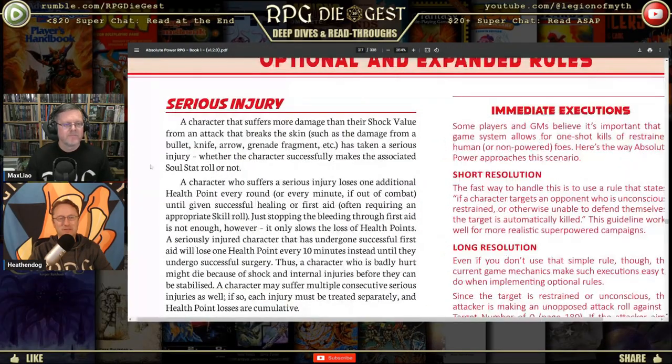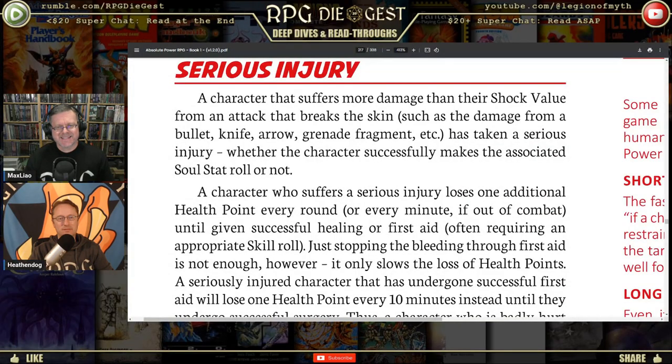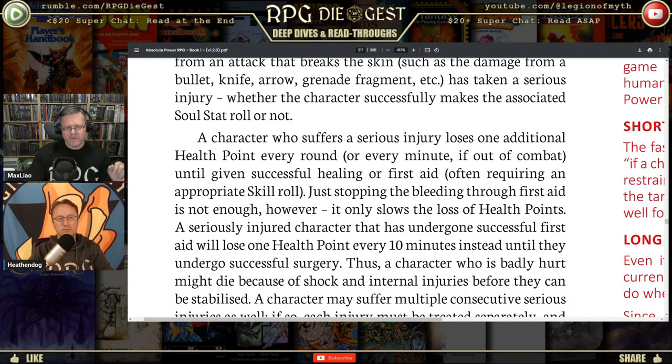Serious injury: a character who suffers more damage than the shock value from an attack that breaks the skin — such as from a bullet, knife, arrow, or grenade fragment — has taken a serious injury, whether the character successfully makes the associated stat roll or not. So no matter what, you're suffering a serious injury. A character who suffers a serious injury loses one additional health point every round, or every minute if out of combat.